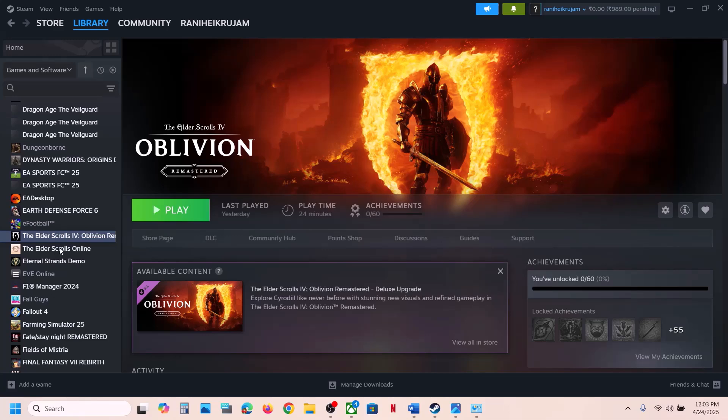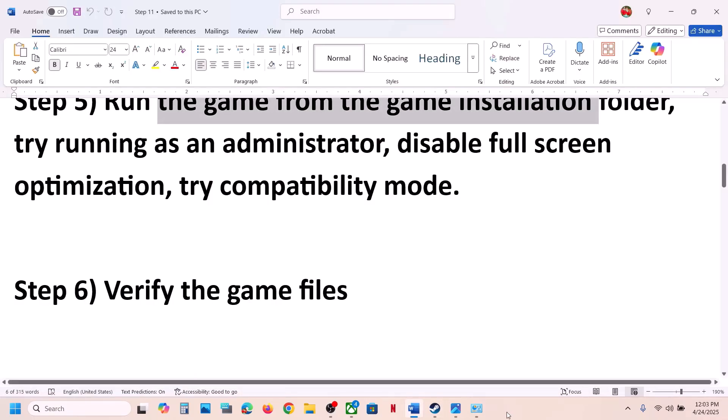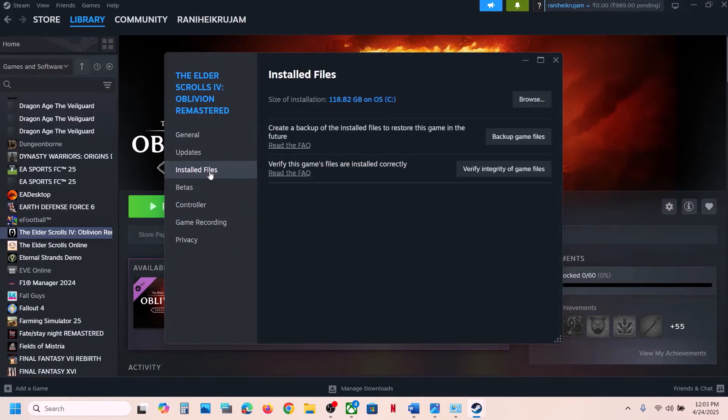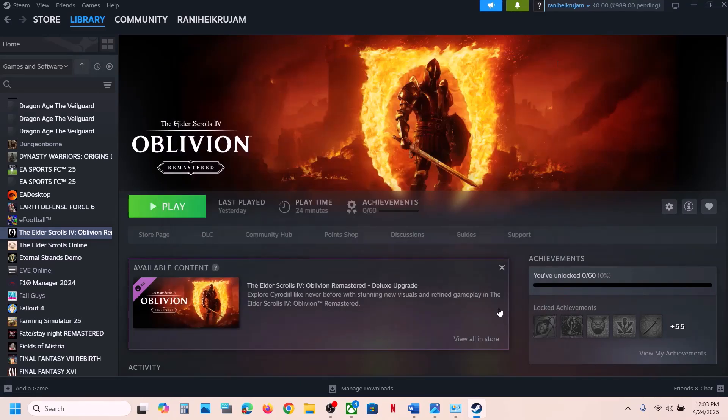The next step is to verify the game files — this is important. Right-click the game in Steam, select Properties, go to the Installed Files tab, and click Verify Integrity of Game Files. Once verification is 100% complete, launch the game and check.